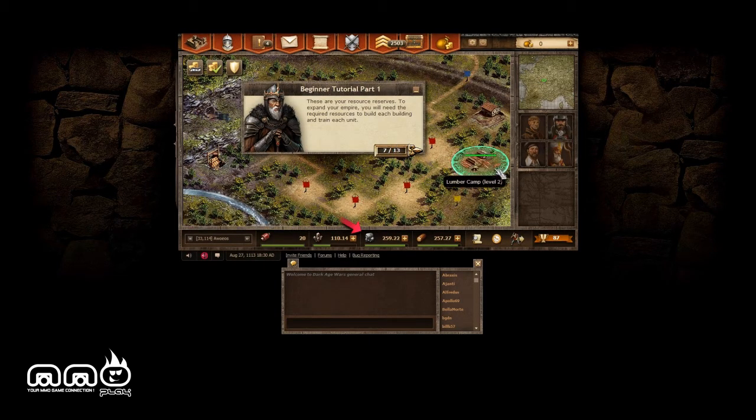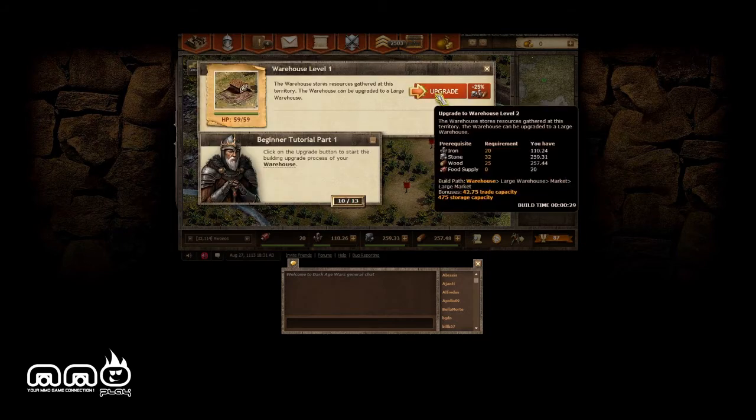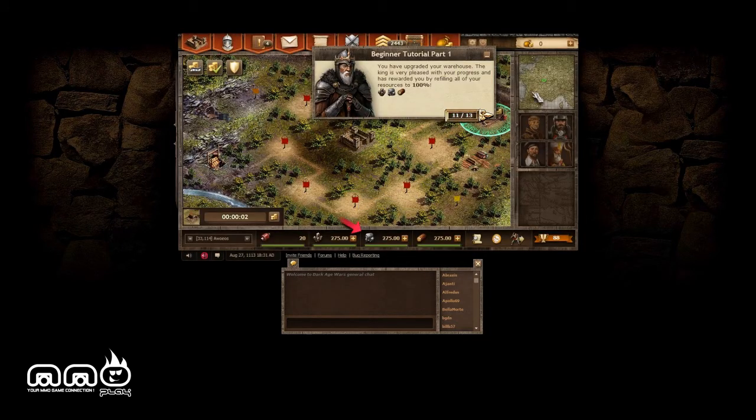This is your food supply — the more food supply you have, the more units you can train. I wonder if that represents the population cap or if that's separate and you have to balance it too — that'd be interesting. This is my warehouse; I'm assuming that's where goods are stored. We'll go ahead and upgrade that for tutorial purposes.